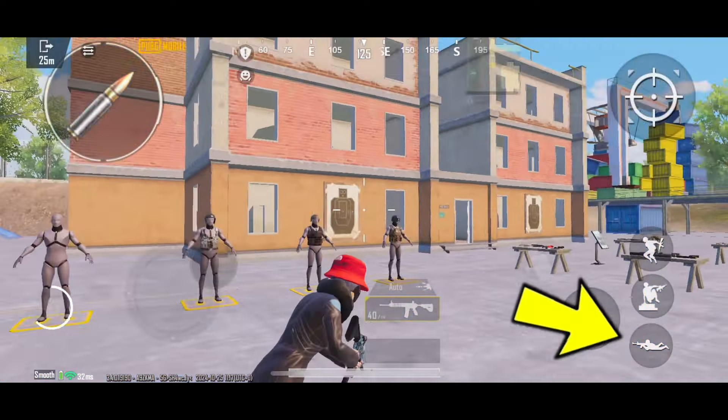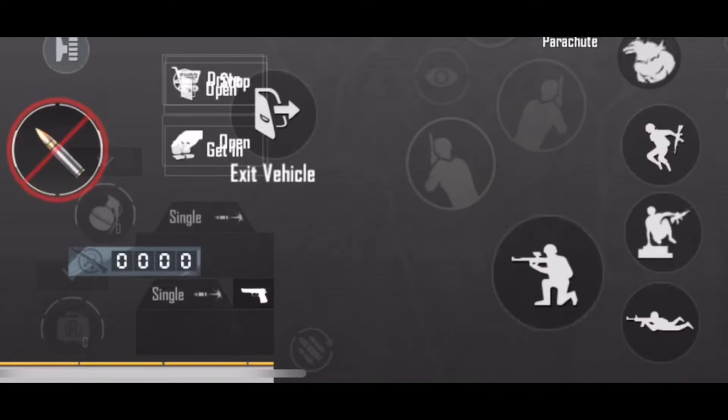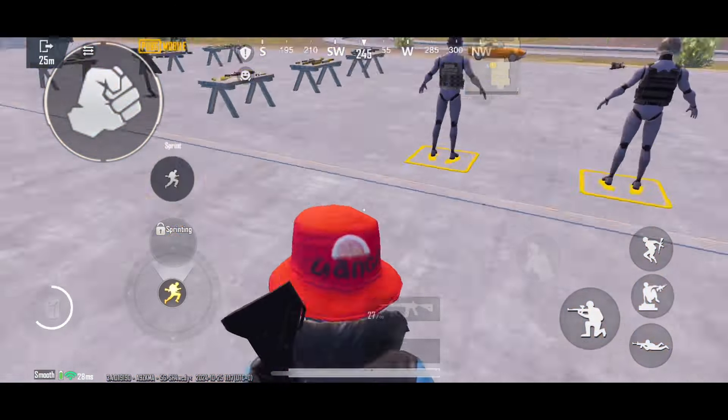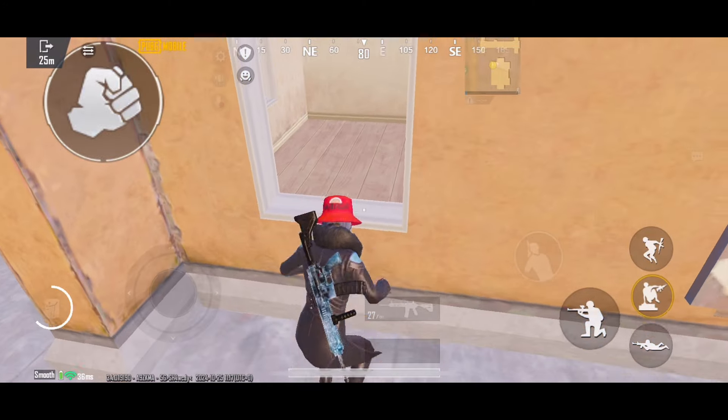The prone option is also important, especially when there are many enemies. To have two jump options, set jump climb to separate. This allows you to climb walls, and with this option you can shoot enemies behind walls since you can't go over the wall with this option.